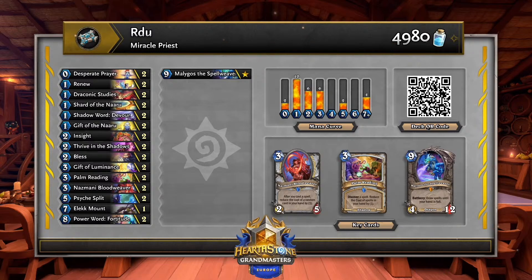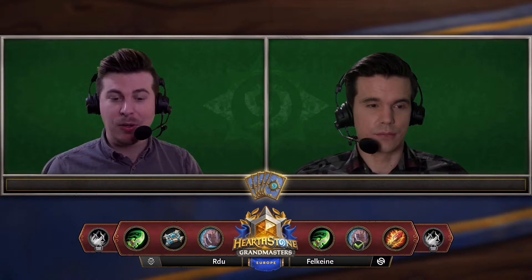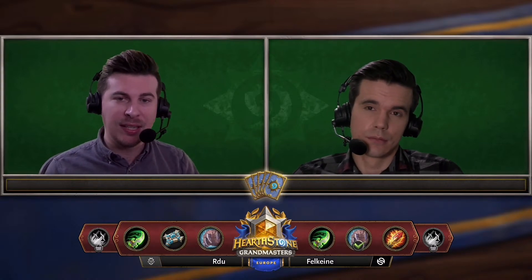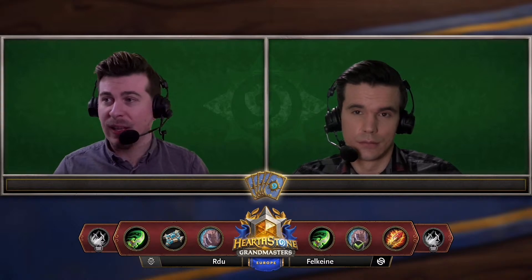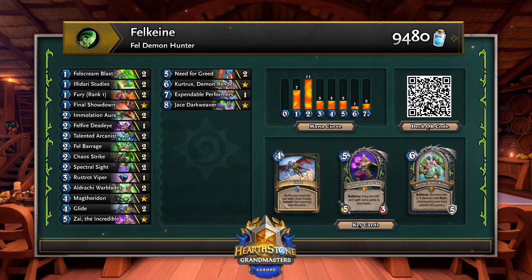We are moving on to miracle priest. Looking forward to seeing this, because as we saw previously, pretty crazy things can happen and the games can get very explosive. It'll definitely be on Falcane to try and stop RDU running away with it. Falcane is going to be on the demon hunter, and he has a couple of spicy picks in there — most importantly, Zai the Incredible in his hand.